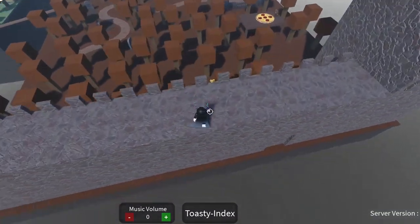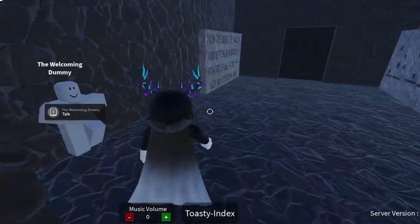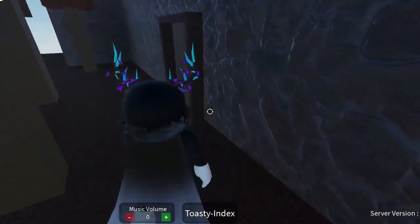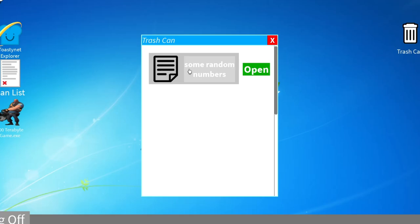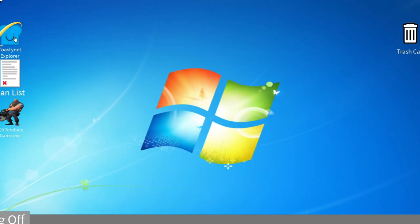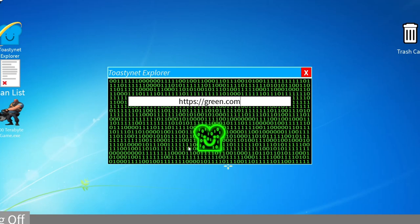Moving on to the very hard toasties. You will want to first go back inside the computer room, open up the PC, and inside the trash can you will find some random numbers which is binary code. This binary code is going to translate to a link, and there you go — you've got the binary toasty.